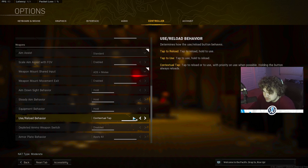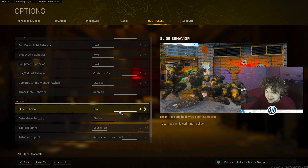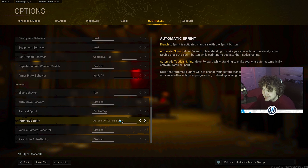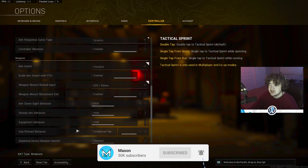A couple other things: use and reload behavior, I have it on Contextual Tap — if you're using a controller and don't use Contextual Tap, I don't know what you're doing. Gameplay behavior: keep it on Apply All. Slide behavior: keep that on Tap. Automatic Tactical Sprint is a must — if you don't have this on, it makes your movement 10 times better the moment you turn it on. Vehicle camera re-center and parachute auto deploy I have disabled. That's pretty much it.